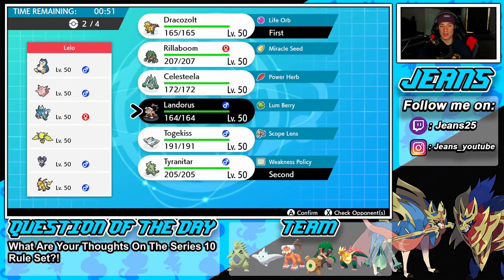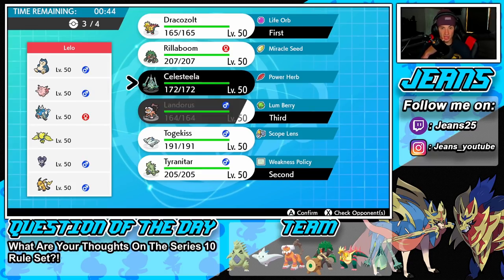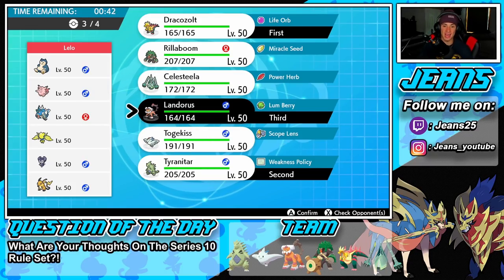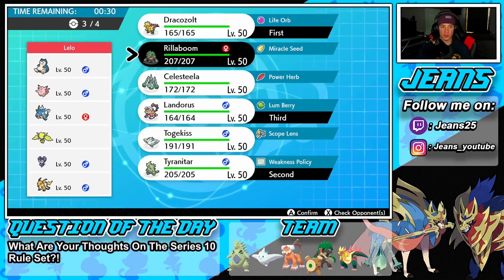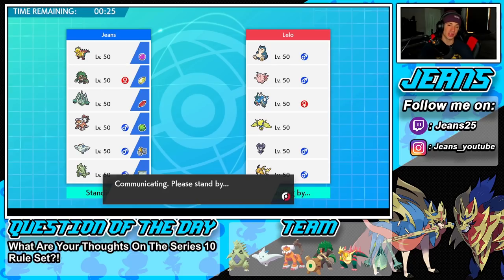I could lead Rillaboom and Celesteela, but I don't think he has a mon to do it. I do have Rock Slide here for a flinch chance. Going with Draco's Zolt and Tyranitar in the first spot, Landorus in the back. For the final Pokemon, I think Rillaboom would be the better choice — we can soak up electric shots and that first-turn priority is really really good.